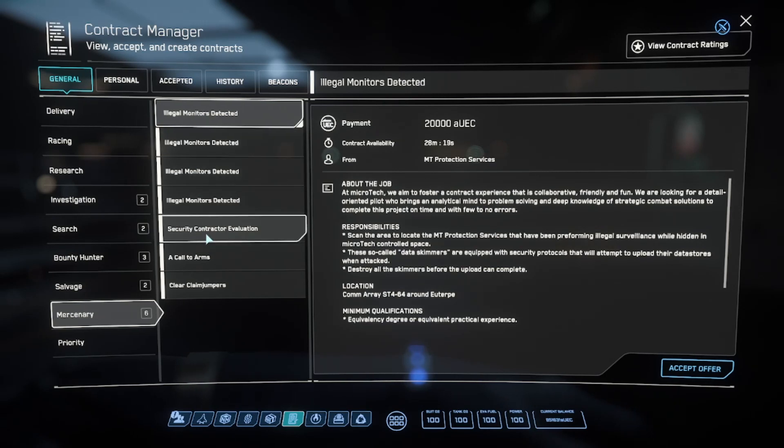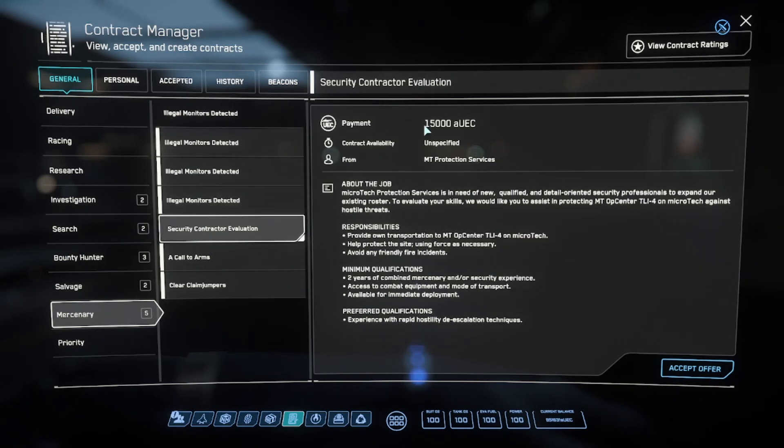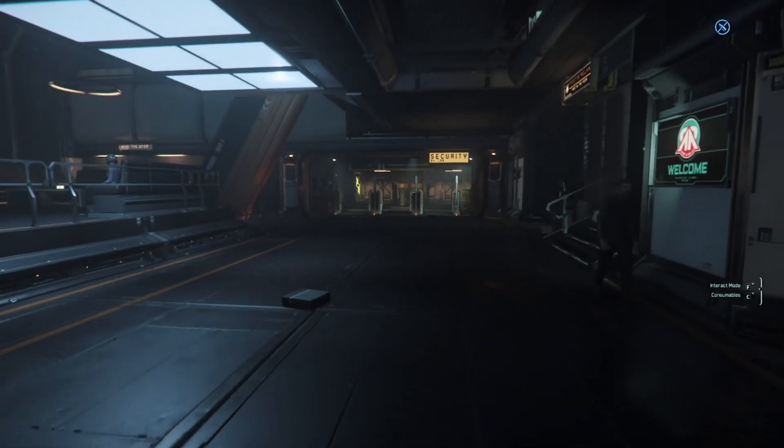For example, a security contractor evaluation pays 15,000 credits and you go to a site and kill a bunch of AI with your guns.